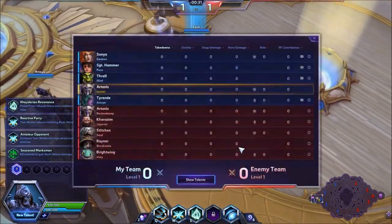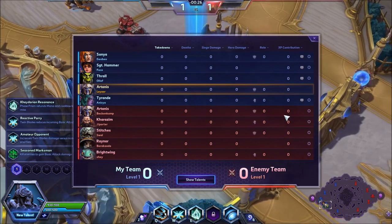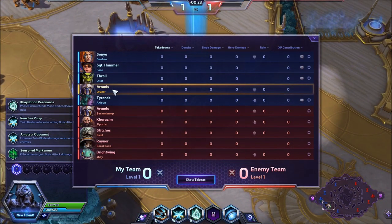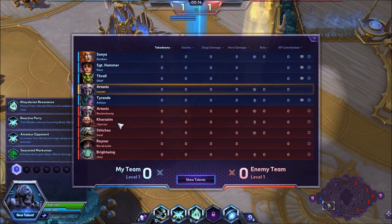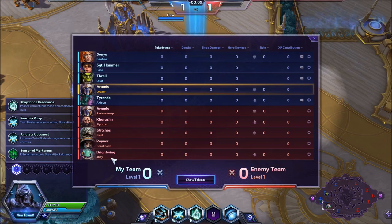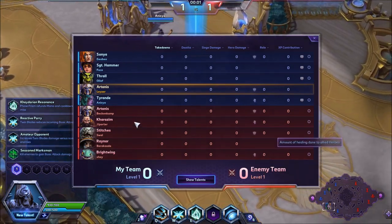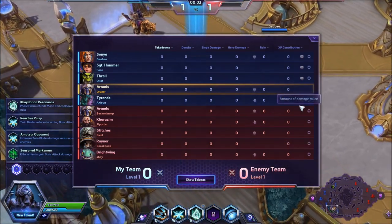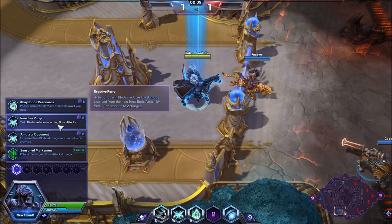We're on Battlefield of Eternity. Before picking our first talent, let's look at team composition. I'm not the only tank — we also have a Sonya, so we have double bruisers, one melee assassin, one support, and Sergeant Hammer as specialist. The enemy team has Artanis, Kerrigan, Stitches, Raynor, and Brightwing — a more balanced comp than ours. The question is: do they have auto-attacks? Yes — Artanis and Raynor — so I'm picking up Reactive Parry at tier one.